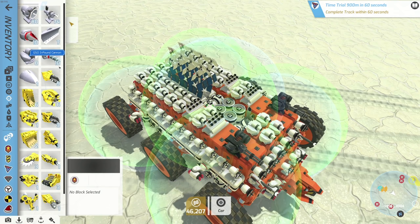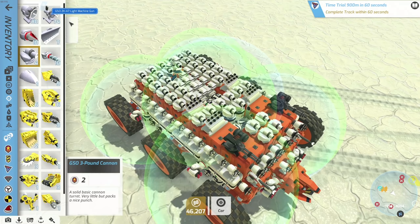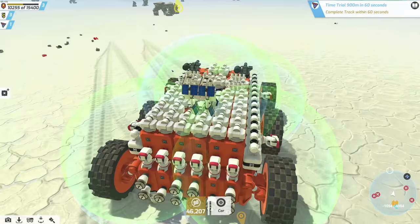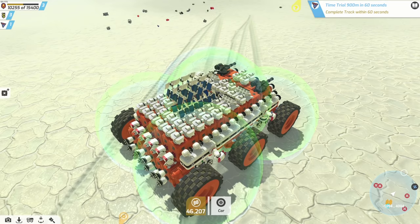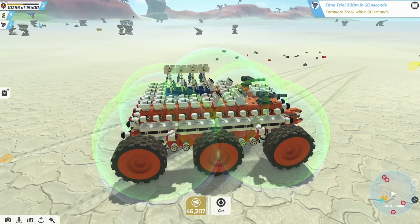We can throw a couple more weapon blocks on here — some more cannon deals, fantastic! I still didn't have a good way to tell charge level but I can see these gauge indicators now. We'll hang out here and charge up. Oh my gosh — is that a wireless charger over there, or just a shield generator? I think it might be a wireless charger.